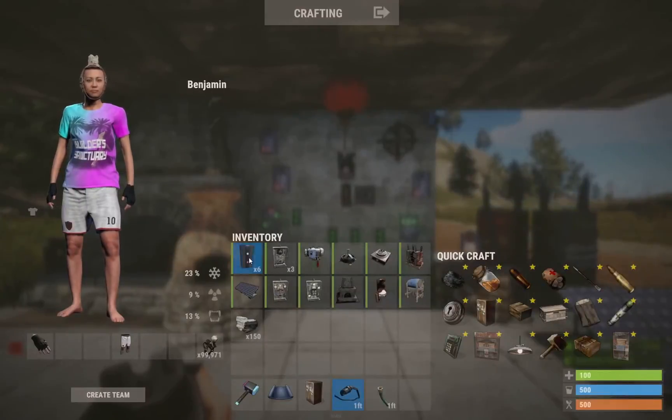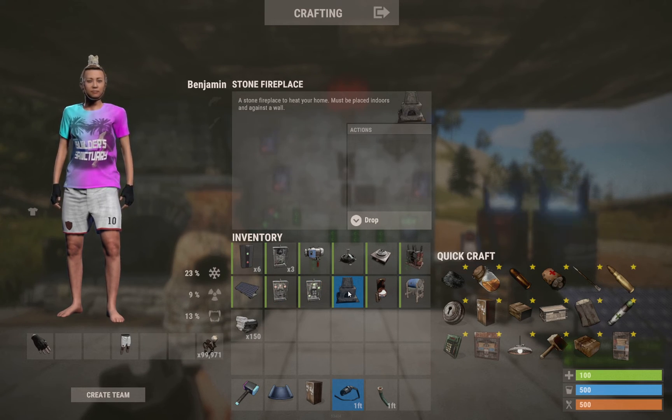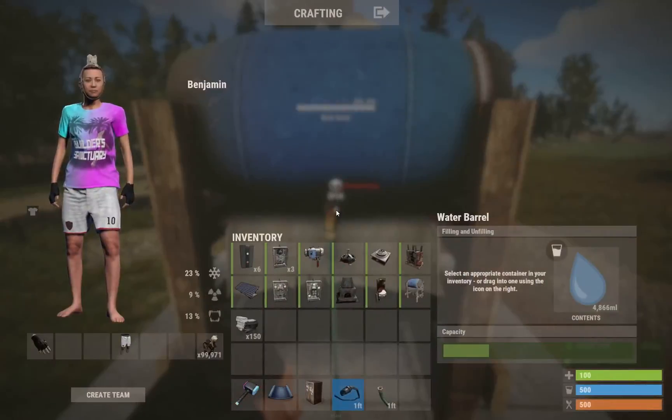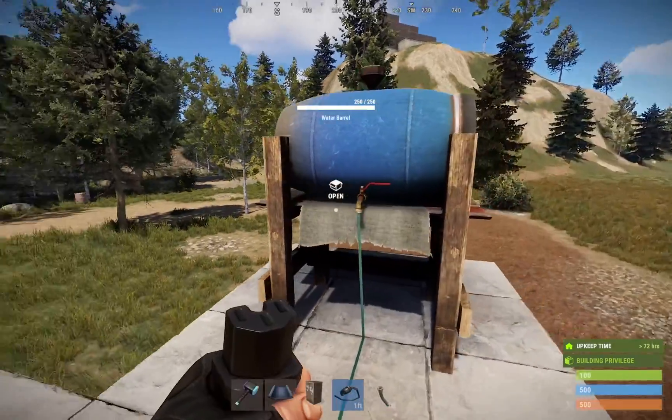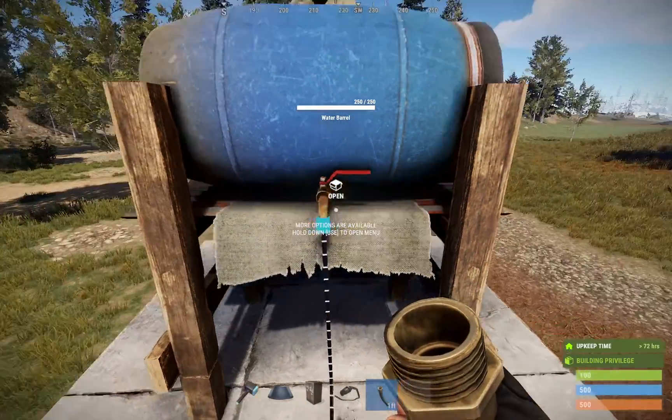What you'll need to make the circuit: six electrical branches, three timers, a fluid switch pump, a sprinkler, an igniter, a medium battery, one solar panel, an AND switch, an exclusive OR switch, and then your choice of heat or light source — a fireplace, tuna can lamp, furnace, or campfire. You'll also need some type of water source; I'm using a water barrel here, but it can be a water catcher, a pump, or anything that stores water and has an output.